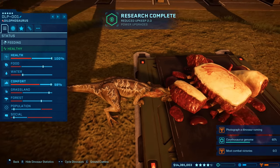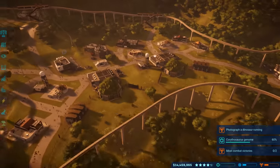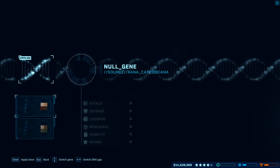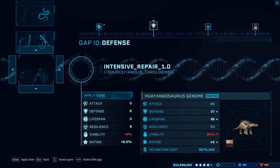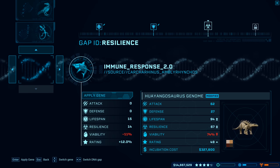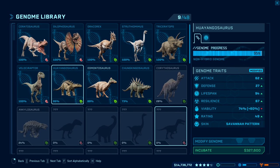Watching the dilophosaurus eat giant slabs of meat — impressive. Working on huyangosaurus gene splicing: attack and defense boost, lifespan 15 and 14, great resilience and rating bonuses. Incubating two huyangosaurus with different skins — savannah and arid patterns. Also working on edmontosaurus gene splicing: immune response plus 12, great lifespan and resilience. No need to worry about viability anymore.